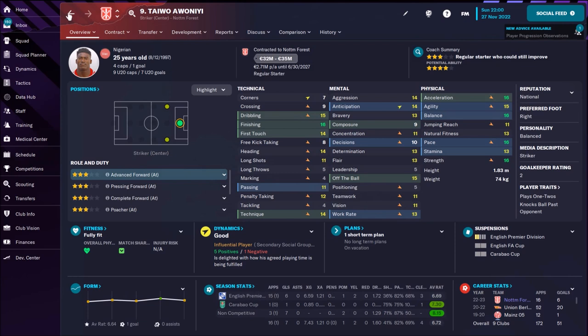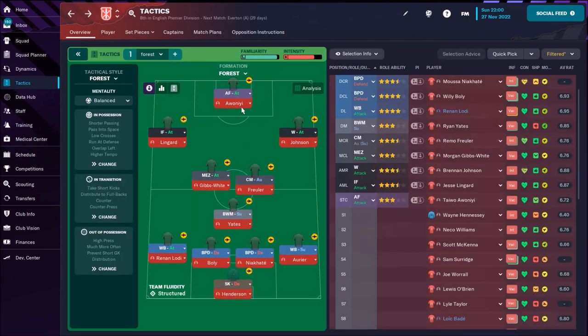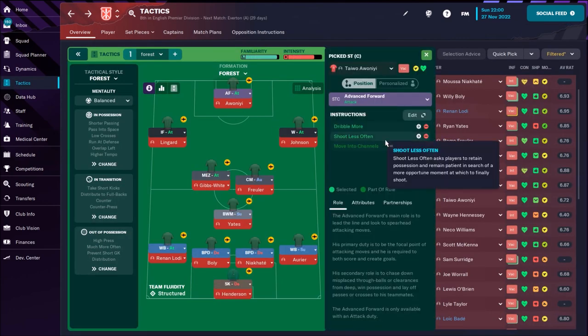In attack I would use Taivo as an advanced forward — superb finishing and speed. I like this kind of striker; dribbling 15, so the individual instruction would be to dribble more, that's for sure. He doesn't have that great a long shot, so maybe it's not a bad idea to shoot less often — don't want to waste too many balls.